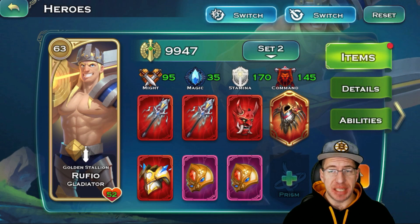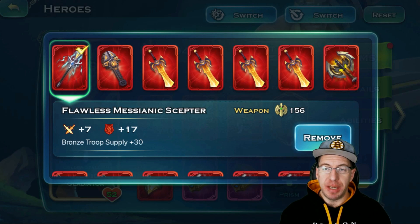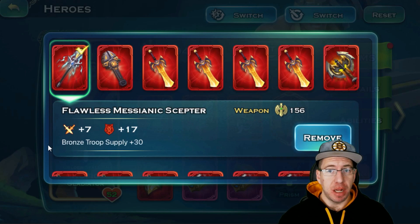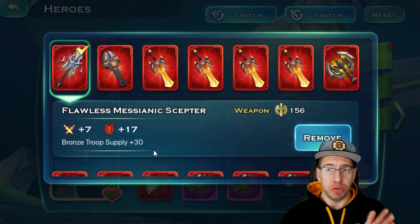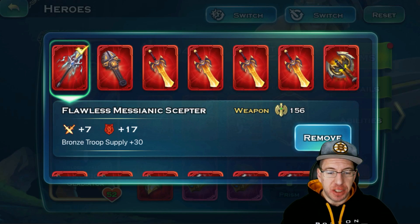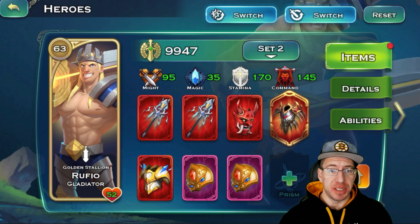The big ticket item as far as all of your heroes is going to be a void item — the scepter. The scepter is a pivotal moment in your Art of Conquest journey. When you unlock this, your gold cap is going to grow exponentially. The scepter offers a lot of command, but it also has a passive that says bronze troop supply plus 30. That plus 30 along with the command — this one item actually offers 47 to your bronze cap, which is like two to three gold troops by itself. You unlock this in the void at stage 81. So if you're just starting out, your main goal for the void is to get to void stage 81 as soon as possible. That also means gladiators are going to give you the most bronze cap besides Avalon, because they can equip two of these scepters.